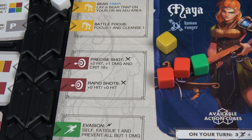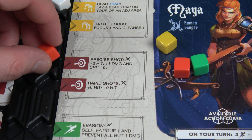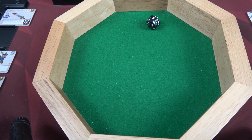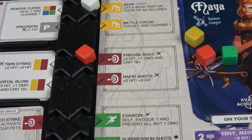Now it's Maya's turn. She's going to start with a precise shot, getting plus two to her hit, attacking that shadow knight. She's at minus two because she's adjacent to darkness, but the plus two and minus two cancel out. She still has precision giving her plus one, so we only need a seven to hit. That will deal four damage and take him out. We rolled an eight - just enough. That shadow knight is no more.